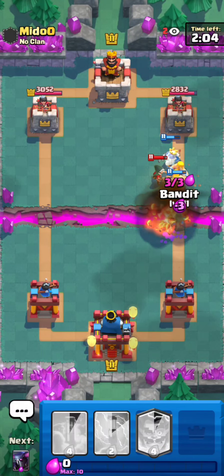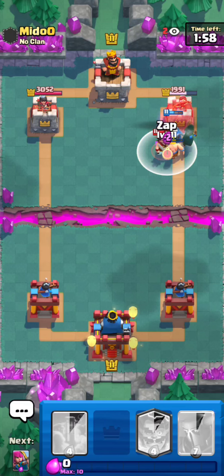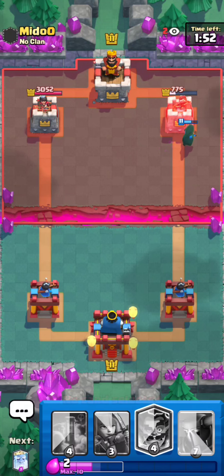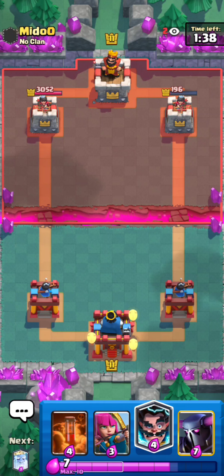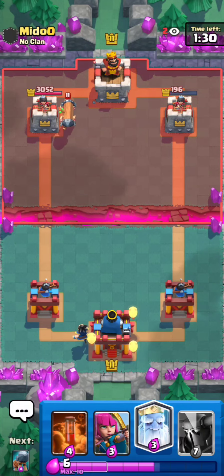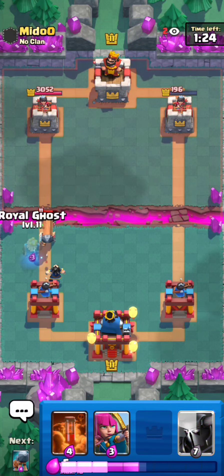I go bandit because he has no elixir — he just spent seven with the fireball plus bandit. He goes EWiz, I zap to cycle and finish off the EWiz quicker. Look at the tower already! He goes battle ram in the back again, so I match with EWiz. I don't want to go Pekka this time — I play royal ghost just in case he wants to do anything shady. Playing a little more passively now.